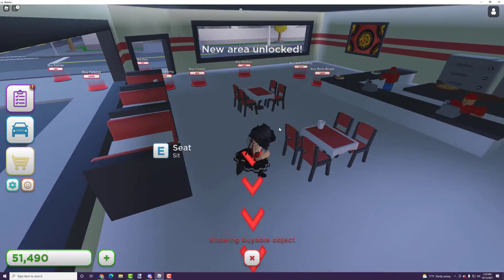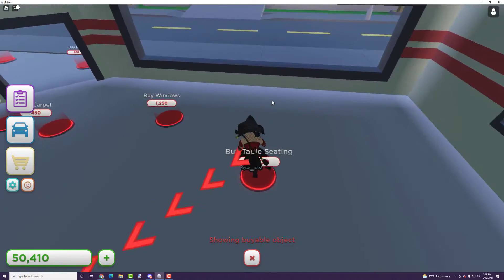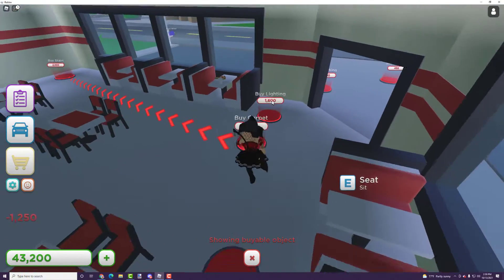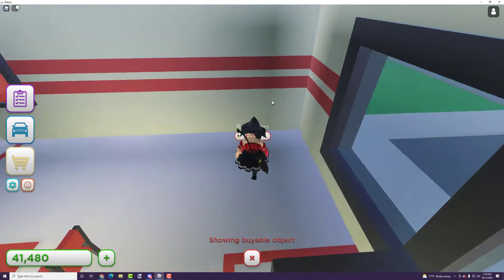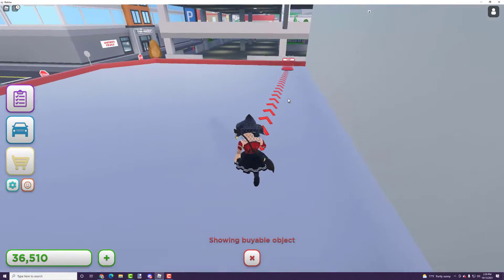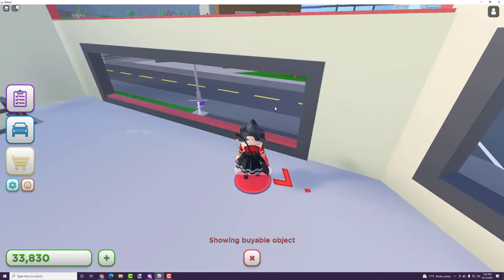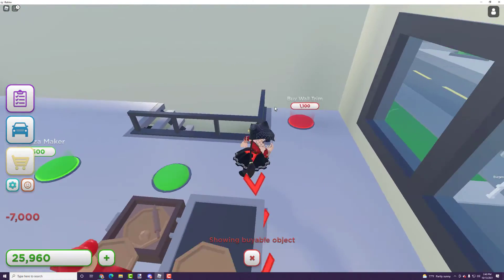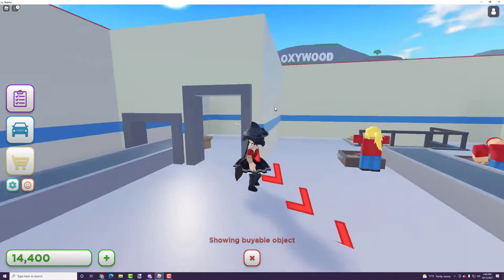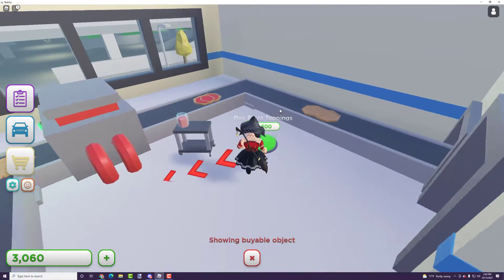The pizza shop is already looking pretty cute. I unlocked a studio apartment too, but it would be nice if you could change the shop's colors like you can for the outside of your home. Going upstairs in the pizza shop, we have a second floor with some walls and lights. There's a pizza maker up here — I definitely want to grab that. It looks like the pizza is made upstairs since there's no kitchen downstairs.